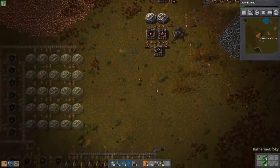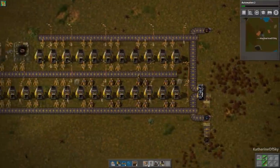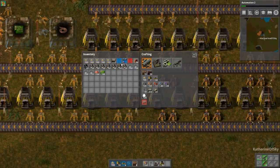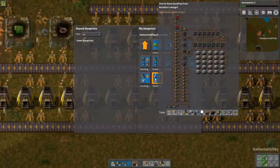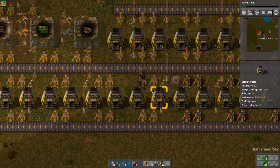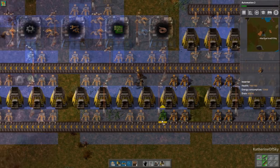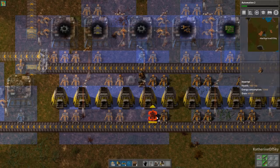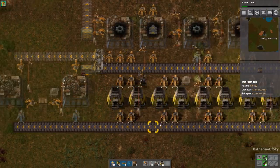We've made more inserters. Another thing you can do is check how many items a blueprint needs by looking at the bottom of the blueprint - it tells you, for example, that we need 151 inserters. We're not going to need that many right now since a lot will be for labs, but we'll make what we can and hopefully have enough.